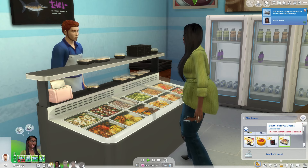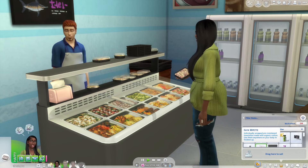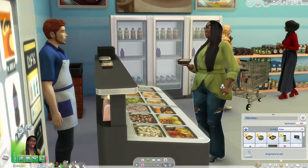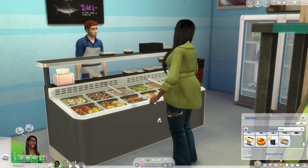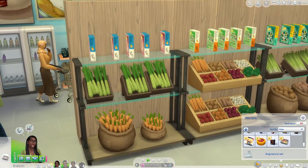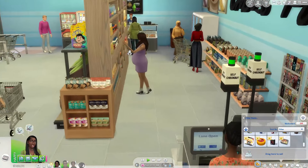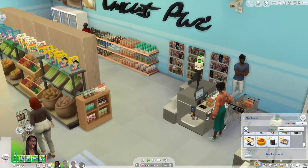We got our shrimp with vegetables. I guess we just answered a question: if you get it to go, it goes in your inventory; if you buy it and eat right there, you eat it then. So you can buy food while shopping and eat it in the store. I may hire someone to mark all of these items for sale because I like running retail stores, and it'll probably fill the area up with actual sims coming in — but it's completely up to you.